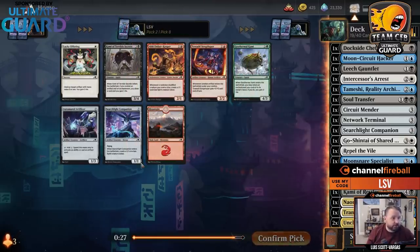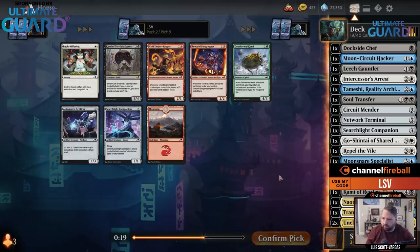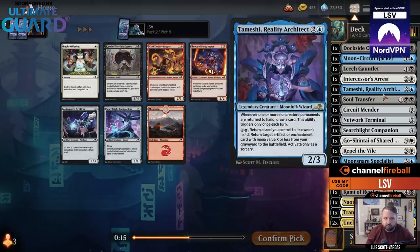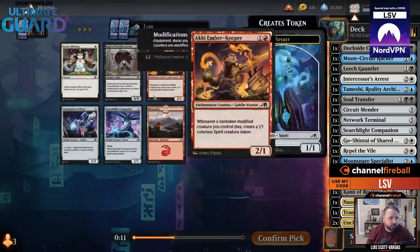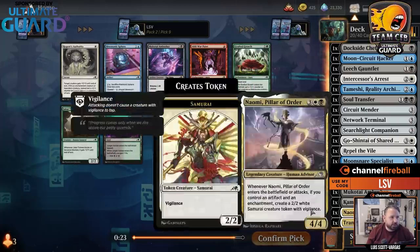Mind Rot seems fine, and there's another Searchlight Companion. There's also Kami of Terrible Secrets — if you have an enchantment and an artifact, you draw a card and gain a life. I've got a couple enchantments and a bunch of artifacts. Let's take Kami over the second Searchlight Companion. I think this could actually be a deck where Kami is good.